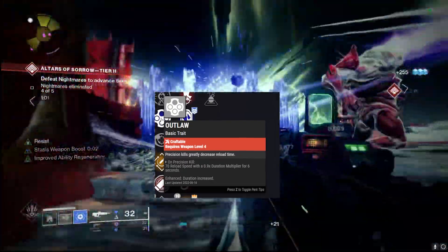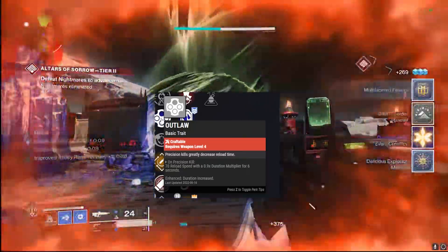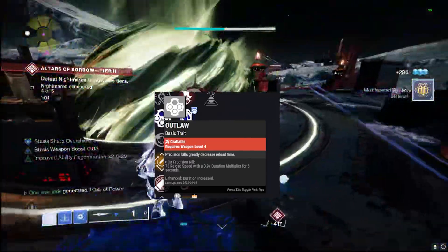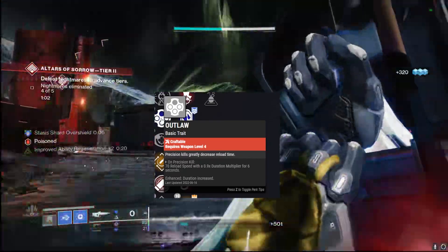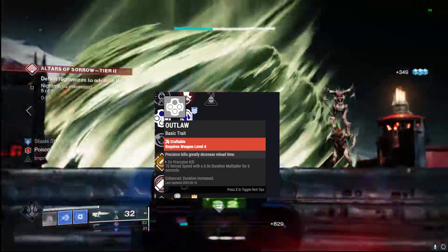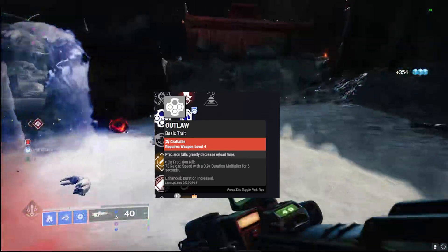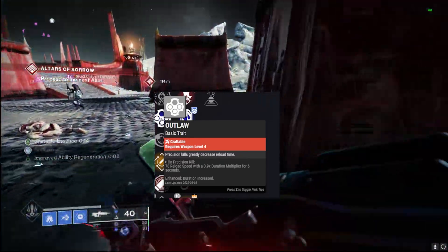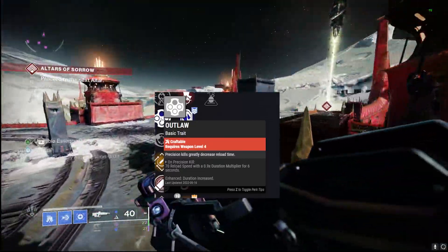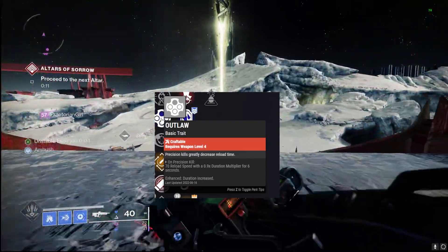For the PvE god roll in the third column, Outlaw is the only one I'd really go with — Rapid Hit isn't too shabby if you're using something like Frenzy, but Outlaw is the best perk in this column for PvE. On precision final blows you get that great reload speed, and it has an increased duration with the enhanced version when you craft it. With the perks available in the fourth column, Outlaw just outshines everything else in the third column.